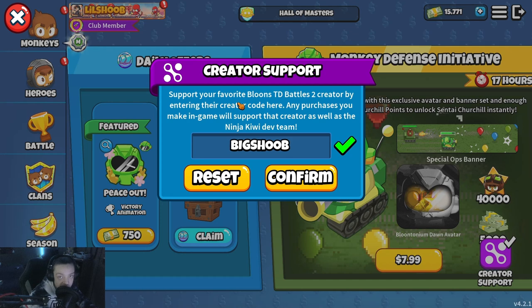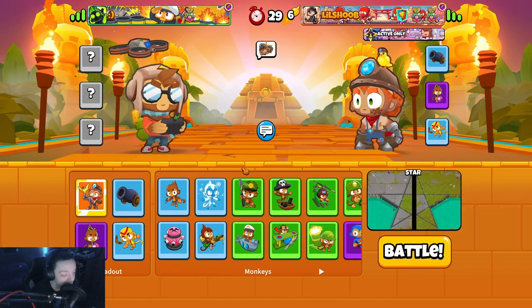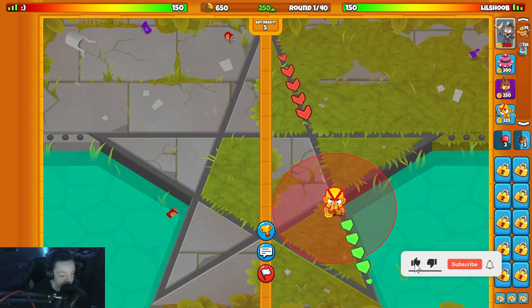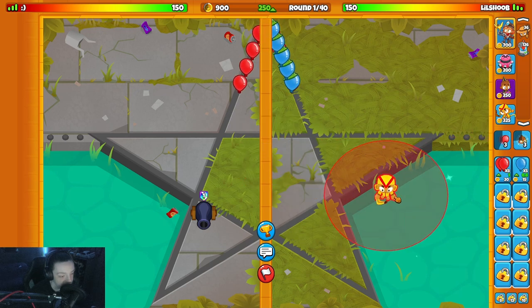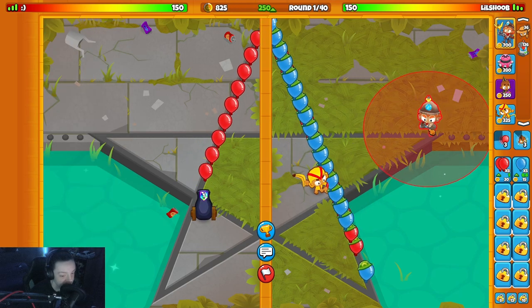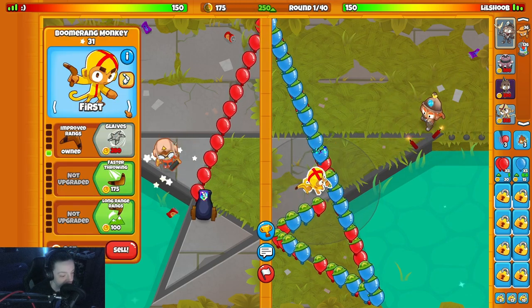We have a creator code now - go into the BTD Battles 2 shop, type in code Big Shoe, it'll help out the channel, means a lot. Thank you all so much for the support. Alright, we got Smiley Face on the star map. I have to bring Bonnie - Bonnie's a meta. I'd definitely want to go necromancer here. I think maybe a glaive ricochet, even though attack shooter probably would have been a better option due to the better start.